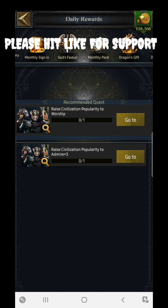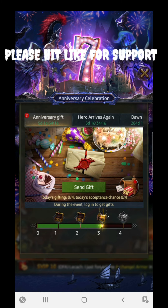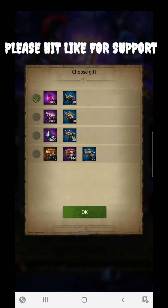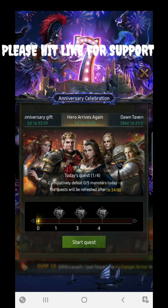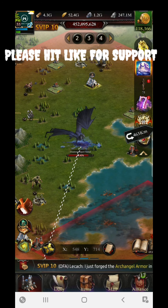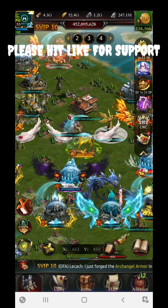The rest of the events are mostly the same. In the anniversary event, there is a new Anniversary Gift event where you can share rewards with allies and they will share back with you. The Hero Arrives Again event lets you claim rewards by completing quests. Down Travel and Relay Race Journey are still ongoing. All events and updates are covered — if you have any queries, leave them in the comments section.